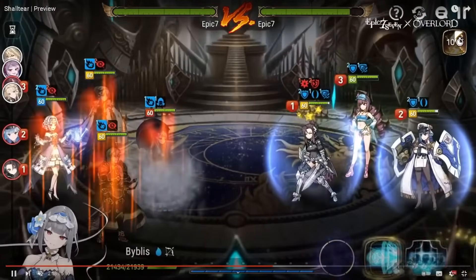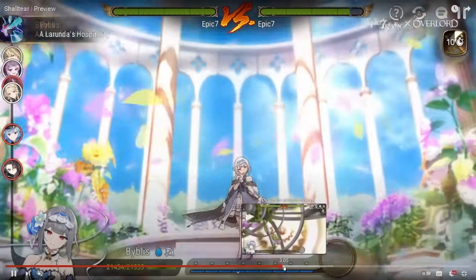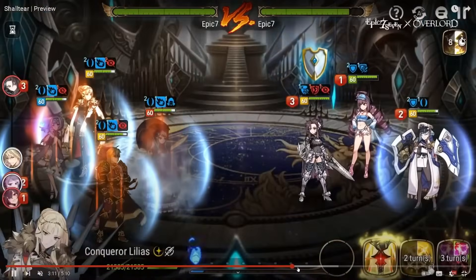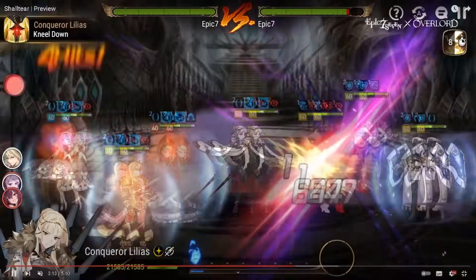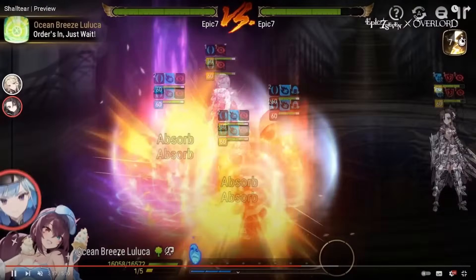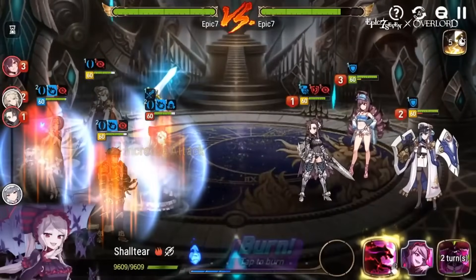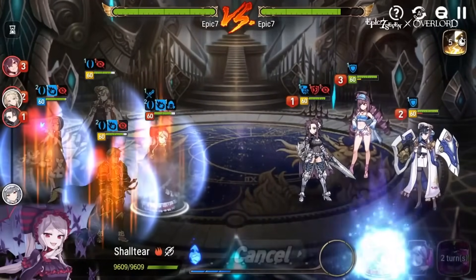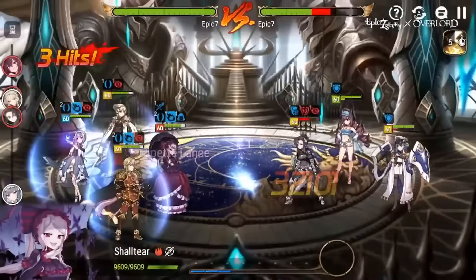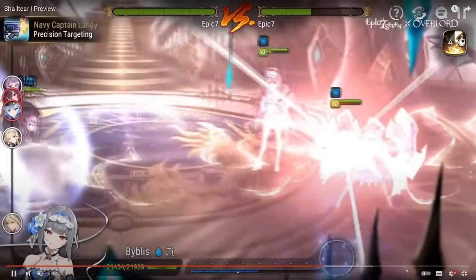That's where we get the defense break because the S1 does massive damage too. Candy gives a turn, Shaltear gets attack up with the vigor buff, we soul burn for maximum effect — 32k again. Very impressive output.